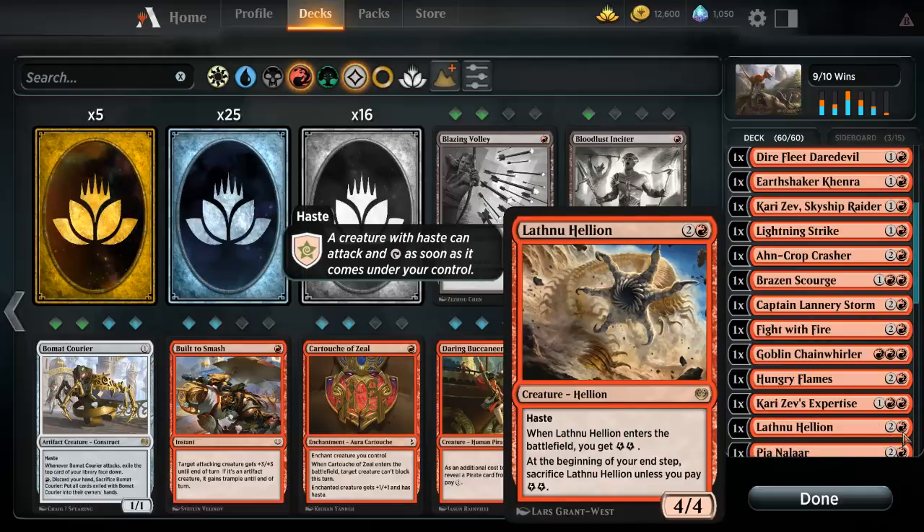The Swarm — when it enters the battlefield it has haste. You get two counters at the bottom of it, and if you can't pay for those two you have to sacrifice it. Although in this deck I do have other cards that produce that, so this worm has stayed on my field for quite a while early game.